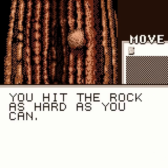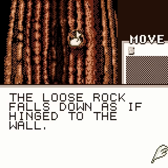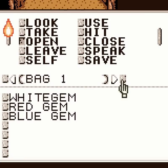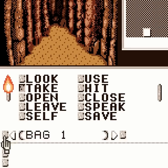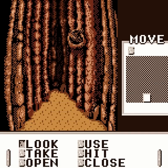You hit the rock as hard as you can! The loose rock falls down as if hinged to the wall! There is a bag here — it's a leather pouch! Let's open it! The bag contains three large jewels: a white gem, a red gem, and a blue gem. We shall take all of them — we need all of them! We now have all of the gems! We might as well take the bag too. I don't think there's anything else in that hole in the wall. So that's what we needed here. You need those items to finish the game!